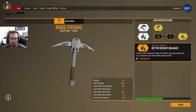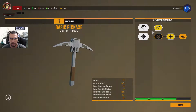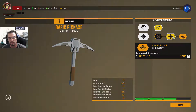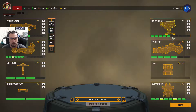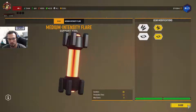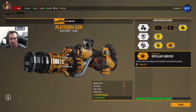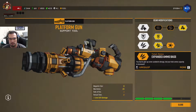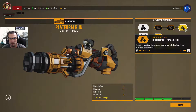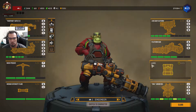For the basic pickaxe, I actually like Shockwave better — it gives us more area damage, which will help if we're trying to proc Vampire. Flares only have two upgrades, so we don't really need to look at that. For the Platform Gun, I have not had good luck with Repellent, so I went with Expanded Ammo Bags and a high capacity magazine so we can carry more per magazine.